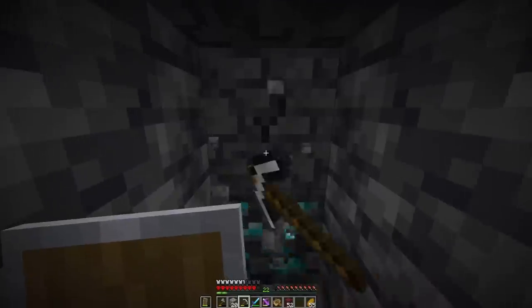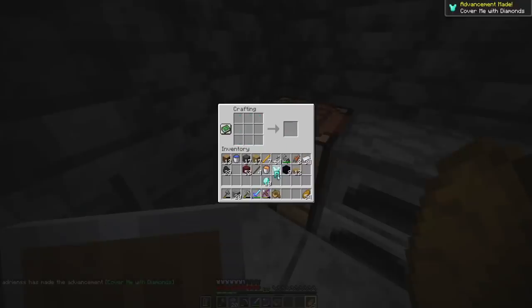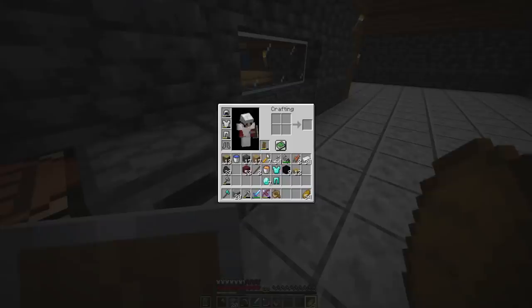Fast forwarding to after we got everything, I decided to make myself a diamond chestplate, diamond pants, and axe, and left seven diamonds for whatever else I really wanted or needed.